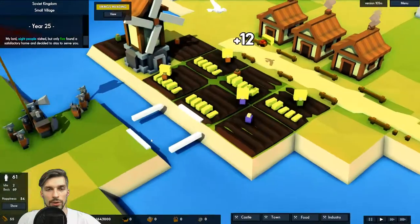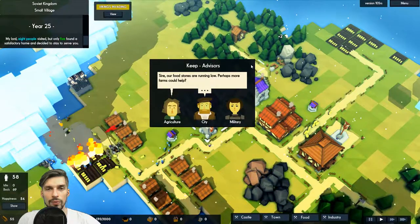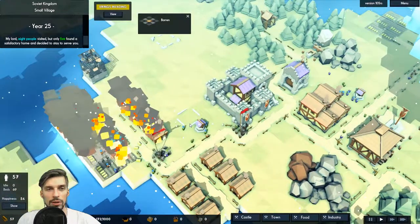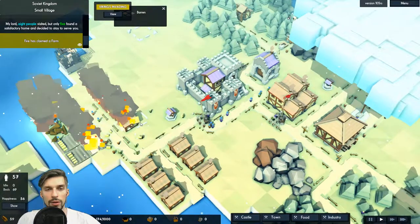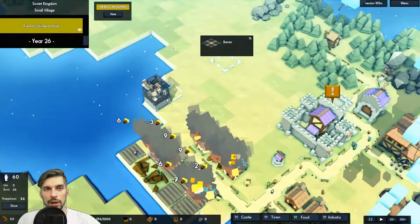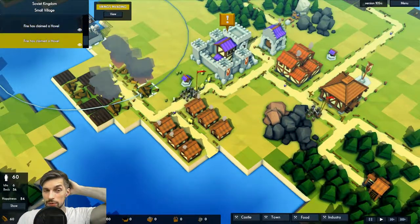Here they come right next to us. They can't go through water — what the hell? We are being raided and we don't have any defense. Maybe they will just take what they want and leave. They are walking right in the center of our town. Half of our buildings are destroyed — that is not good news. They still need resources to rebuild. They might just leave after doing some havoc and destruction.